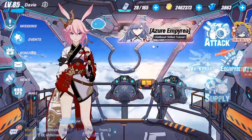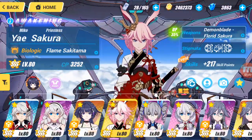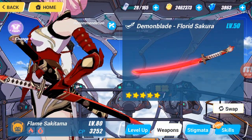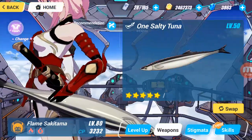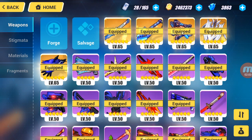I'm going to use my Florid Sakura, which is currently equipped by Flame Sakitama. First, you need to unequip it from the Valkyrie — just remove it. Then choose any other katana to replace it; let's choose the Tuna. Then go back to the Forge.